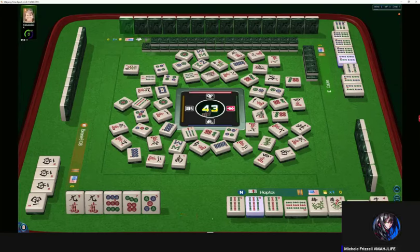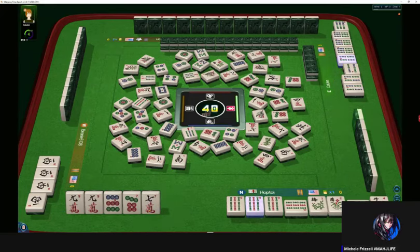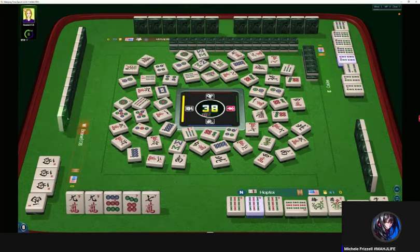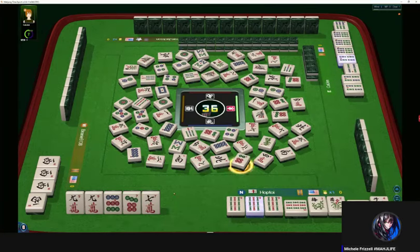One bamboo. Now over here, that four is available for exchange. Two dots. Seven crack — two are out. Five dots. North win — there was hesitation on that north. Seven bamboo. This will be interesting to see what they're playing over there. North win, eight crack — two are out. Eight characters. Six dots. So we didn't make it to ready by the third wall — we're probably an underdog on this one.